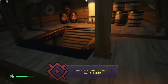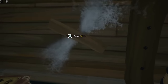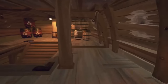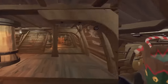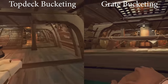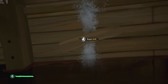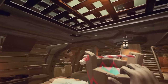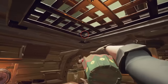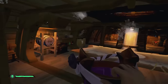Now let's talk about what to do once you take a hole and have to go downstairs to bilge. Grate bucketing is where instead of running all the way to the top deck of a galleon to throw out the water, you simply bucket water through the grate located above the map table. Doing this effectively is extremely important to being a good bilge. Grate bucketing is very forgiving and you don't have to be pixel perfect unless you're in a storm or triple sailing. One of the best ways to grate bucket is to throw water as far into the corner as possible.